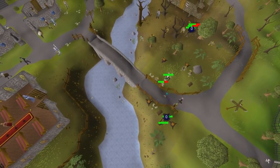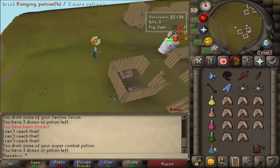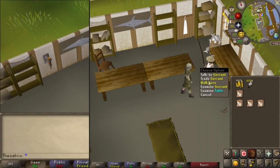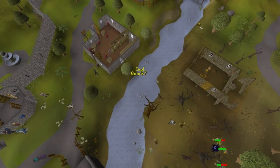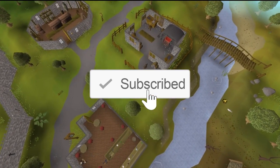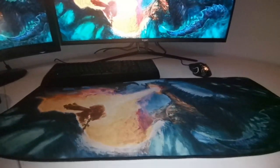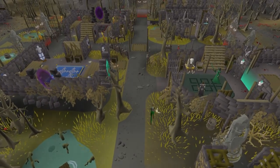So overall, the fastest low-level moneymaker to get yourself a bond is Last Man Standing, but it does require a fair bit of skill and practice. The most reliable way to get a bond is by making two accounts and buying feather packs from Port Sarim, netting over 400k coins per hour. Anyway guys, that's it for today's video. If you enjoyed it or learned something interesting, be sure to leave a like and subscribe if you're new around here. I wanted to ask you guys, what designs would you like to see on a mousepad? Maybe a skilling design of some sort would be cool — let me know any specific scenes you want to see. Thanks for watching, and have a nice day.